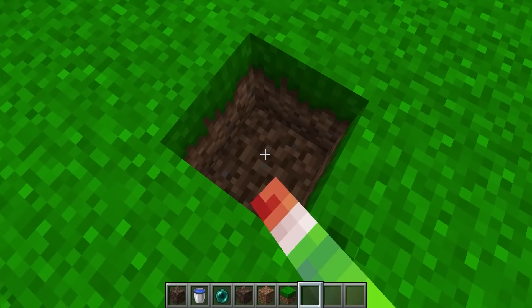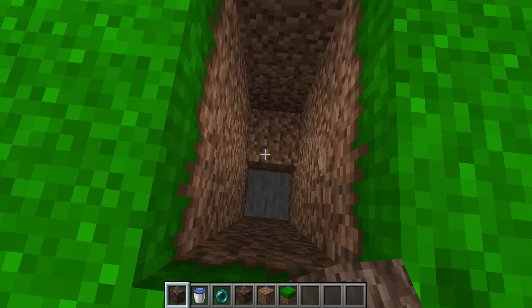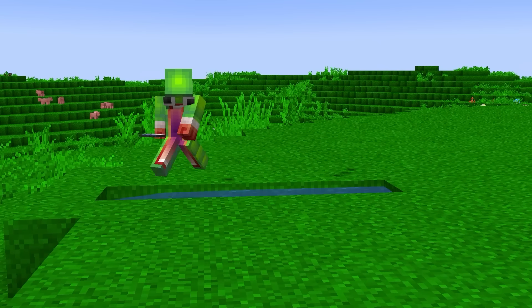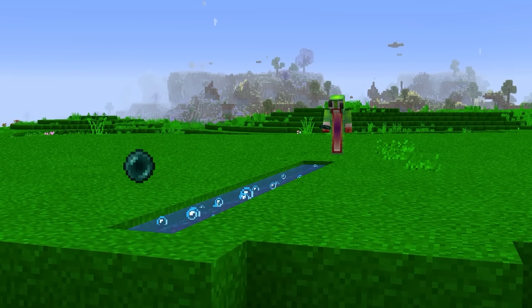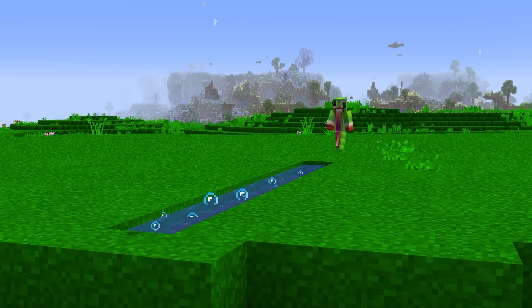Bouncing Ender Pearls. Let's see if we can make an Ender Pearl bounce in the current Minecraft, because I already tested it in version 1.14 and it works like a charm. I put my soul sand, now I fill this with water. It's ready. Let's try this. Right on — it bounces here too. I wonder how much it can bounce though.